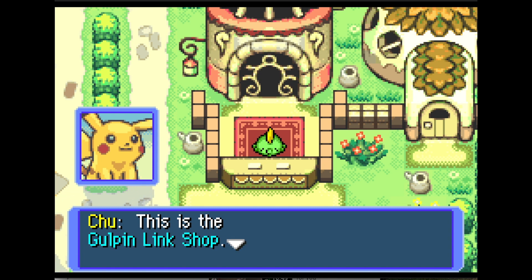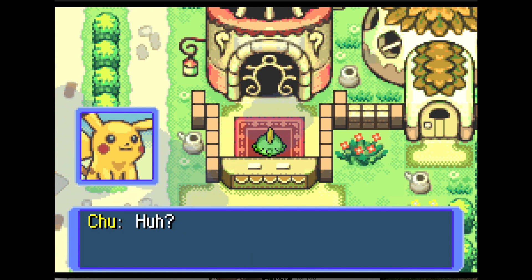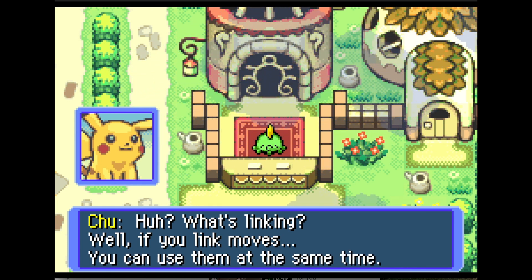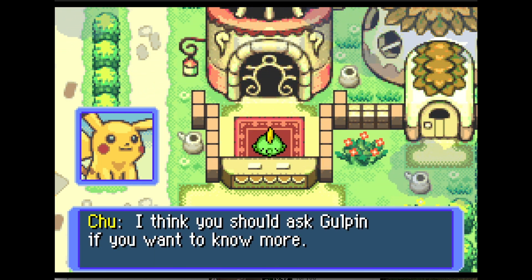This is the Gulpin Link Shop. Gulpin can link moves for you. If you link moves you can use them at the same time. I think you should ask Gulpin if you want to know more.